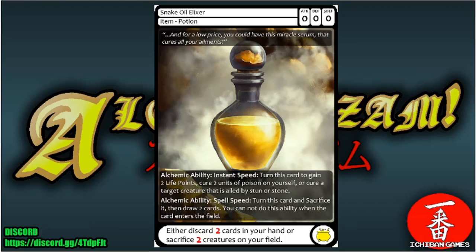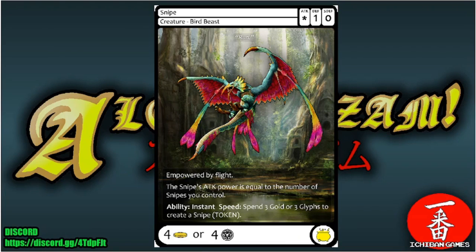Next is Snake Oil Elixir, a rare item potion with casting cost of either discarding two cards or sacrificing two creatures. Alchemic ability instant speed: turn to gain two life points, cure two units of poison, or cure a creature stunned or stoned. Alchemic ability spell speed: turn and sacrifice it to draw two cards — cannot be used the turn it enters the field.